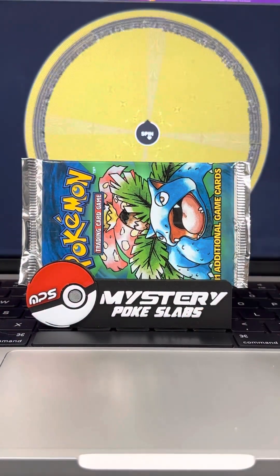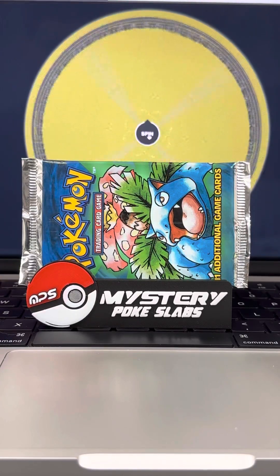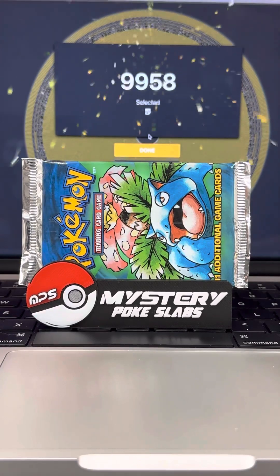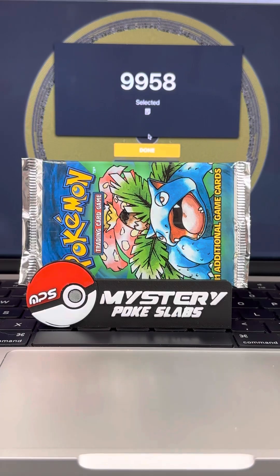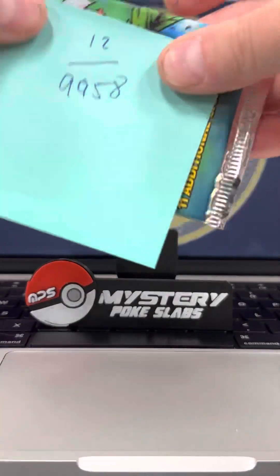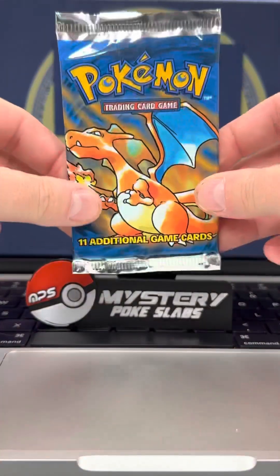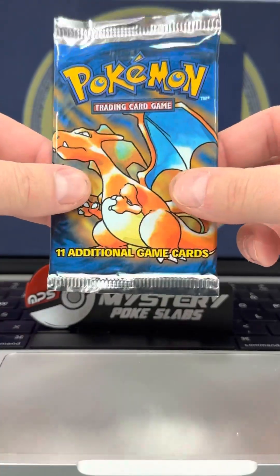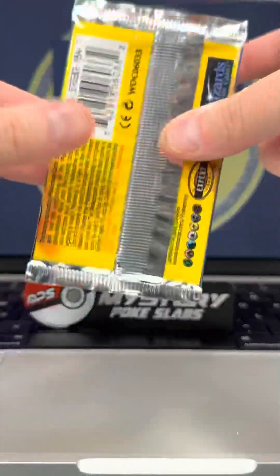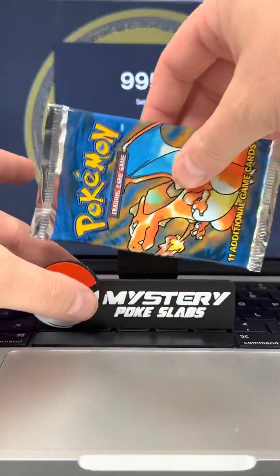All right, we are on pack number 12, our second base set booster pack, and it's headed home to order number 9958. Congratulations. To all of our winners today, you will receive a text or email notification of a new order, and tracking will follow shortly. Our final pack for the March featured giveaway is a Charizard art pack — box fresh, super minty, extremely crispy.